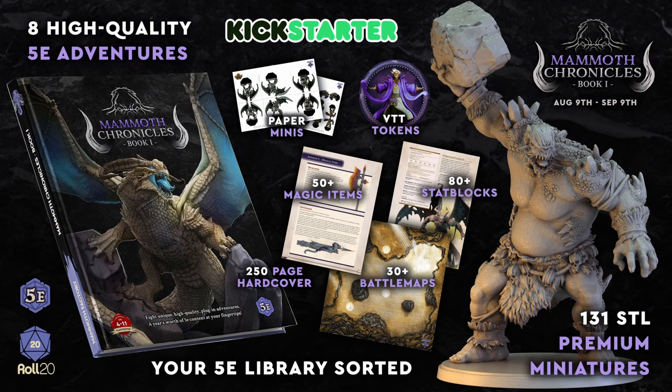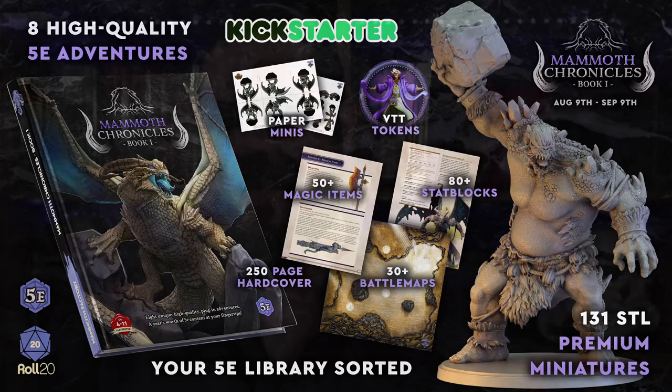Greetings gamers, my name is Anto and today I'm going to show you how I approach making an open world sandbox campaign and how you can do it too, so that when you're ready to start your game you can have hundreds of locations and points of interest ready for your players to interact with. This video is sponsored by Mammoth Chronicles — we'll talk more about them later. Over the last couple of months I've been building a new open world, the Jewel Cities of Talibar, for my next RPG campaign.